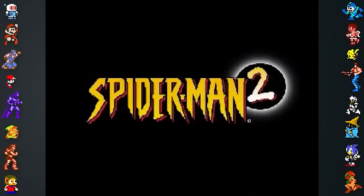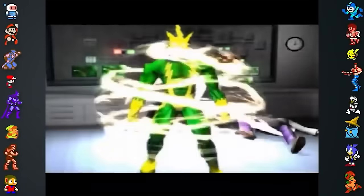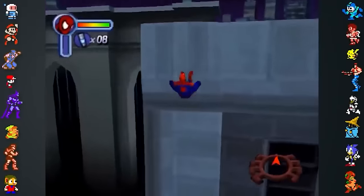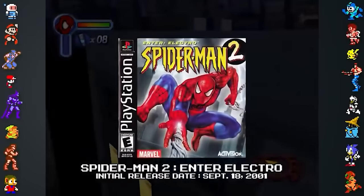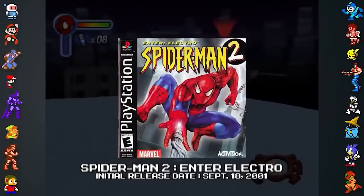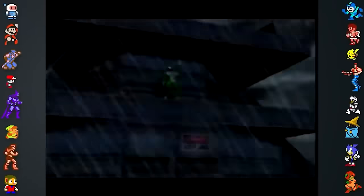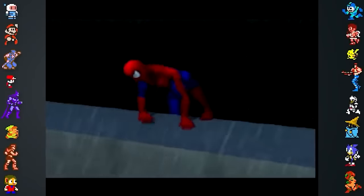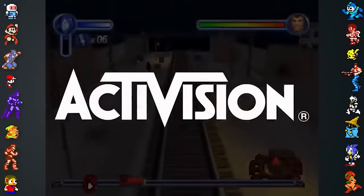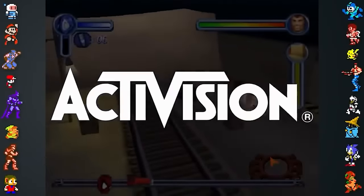Vicarious Visions' Spider-Man 2: Enter Electro was a direct sequel to Neversoft's original title and arguably had a more interesting development period. Enter Electro was originally planned to release on September 18th, 2001, just a week after the World Trade Center terrorist attacks of September 11th. The final sequence of the game originally took place on two towers which were implied to be the World Trade Center buildings. Due to this, the game's publisher Activision announced they'd be delaying the game a whole month out of respect for the 9/11 victims and their loved ones.